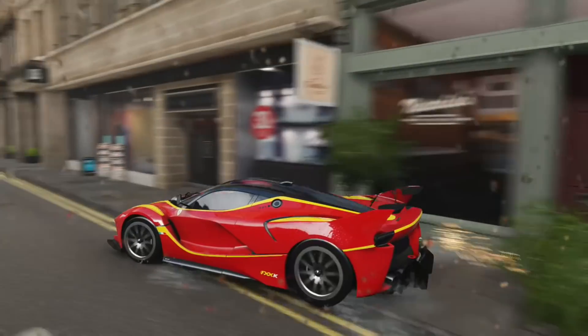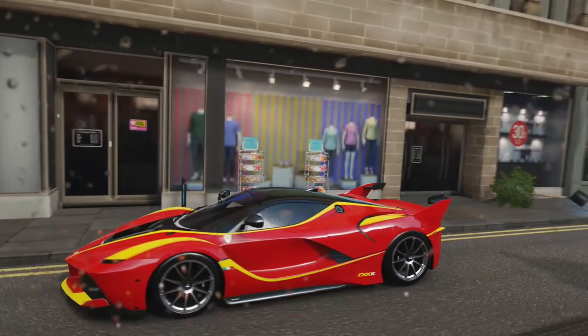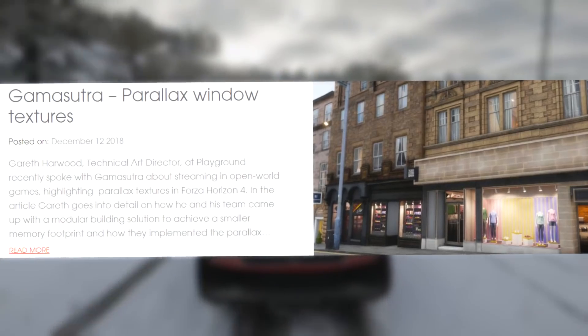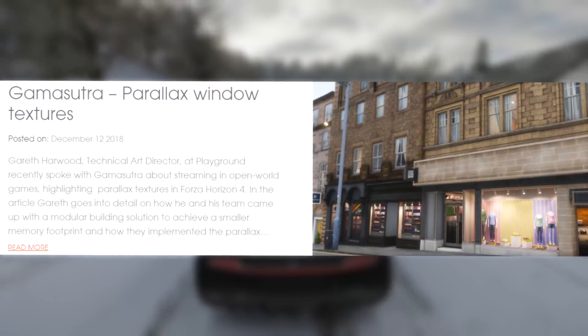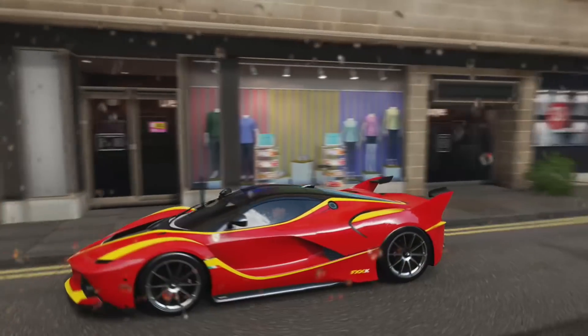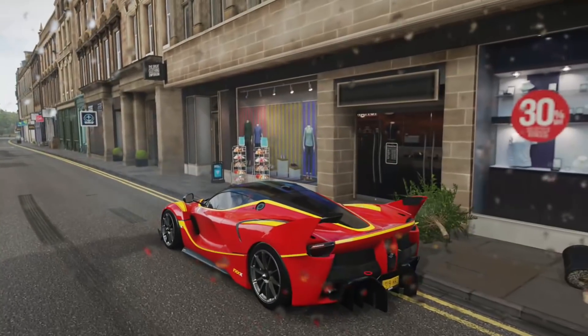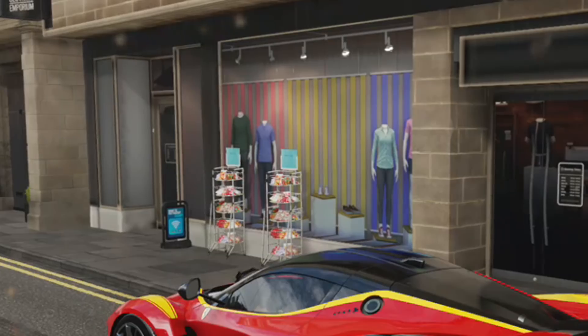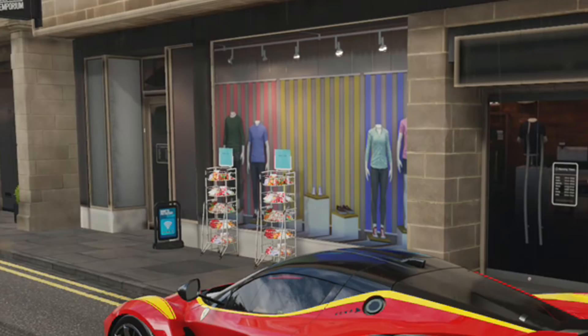Fact ten: looking inside of houses. Get into a drone in Horizon 4 and fly up to the windows of the houses — you'll be able to see the interior. Head to Edinburgh and you can do this inside shops too, and the mannequin ones have a really nice effect. Playground Games calls this 'parallax windows' — it gives the illusion that something is three-dimensional when in reality it's just two layers. It's fascinating that they put in the time to implement this, and attention to detail is one aspect where Forza really shines.